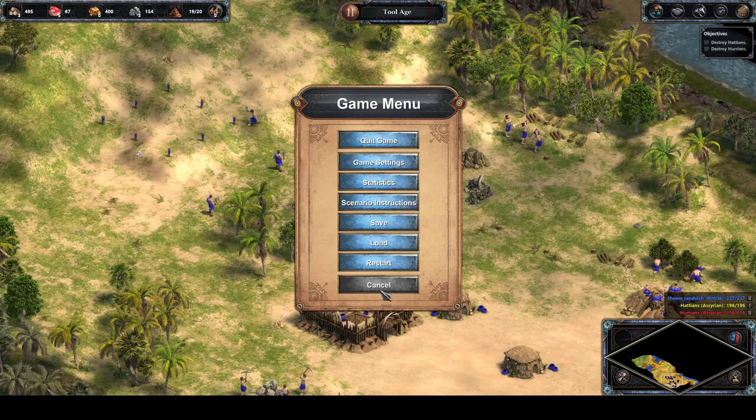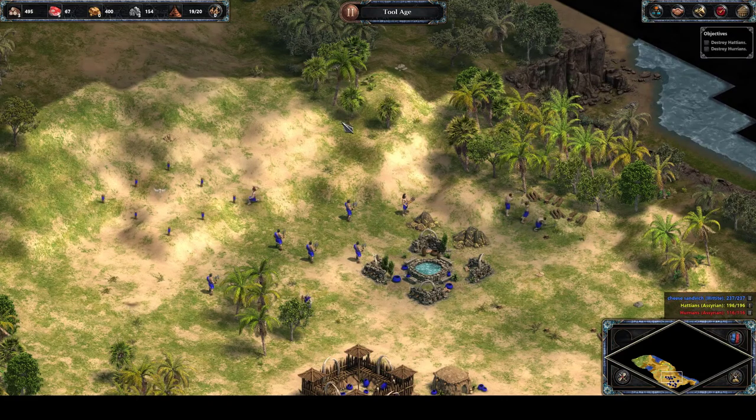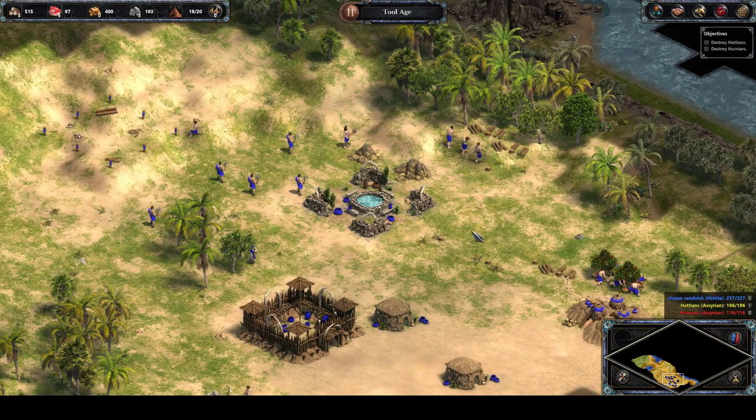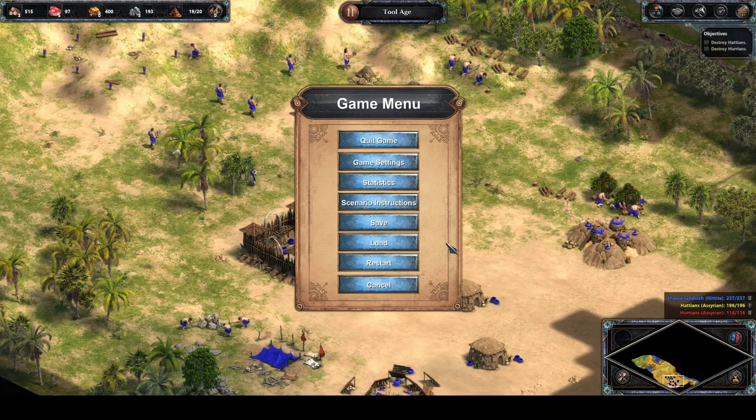I've reached the Tool Age. Let me explain what happened while I wasn't recording. There was a tense moment where two clubmen attacked - I only had one clubman and one priest. I got the priest to heal the clubman and, apparently, if you're healing one clubman with one priest, he can sustain enough health to kill both attacking clubmen.